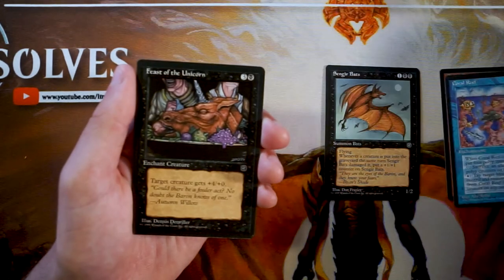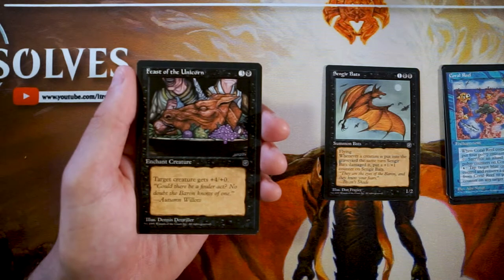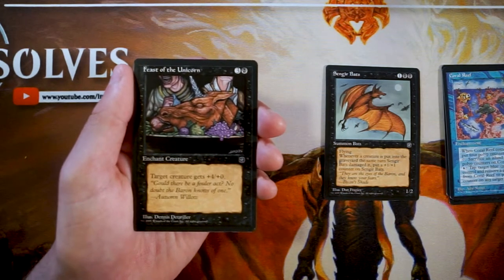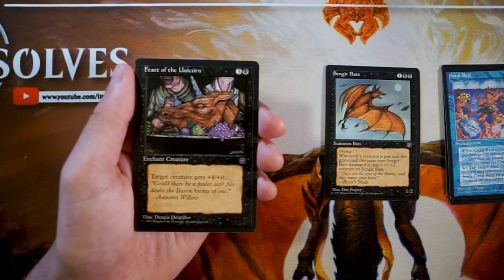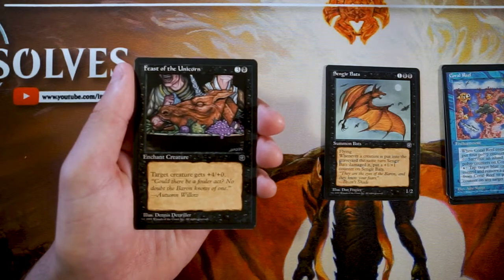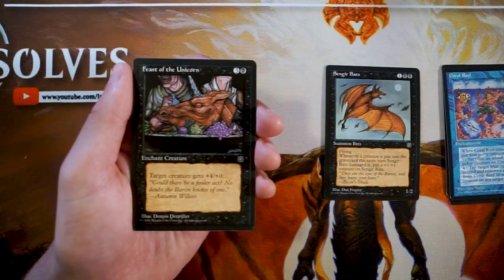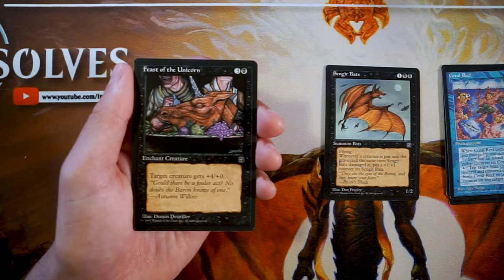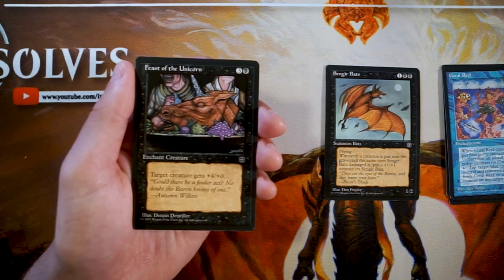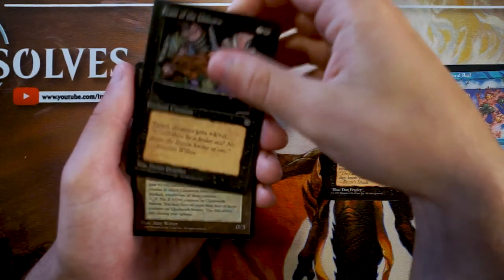Feast of the Unicorn is an enchant creature for three and a black — target creature gets +4/+0. Not super excited about this, but at this point in Magic's history it's probably an okay card. I don't know how often kill spells came up at this time, so if removal isn't as prominent, a card like this paired with Singing Bats would be a big threat. It is expensive and does open you up to a two-for-one, so I wouldn't first-pick it, but it's probably okay.